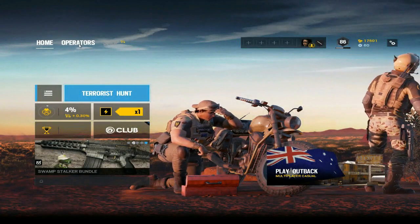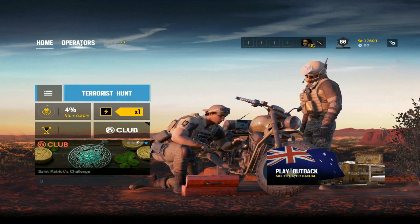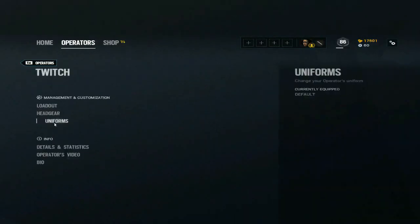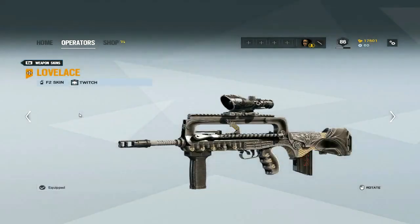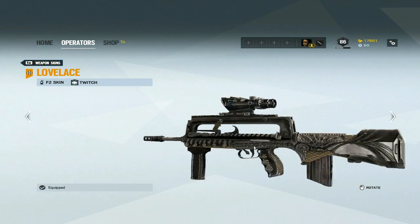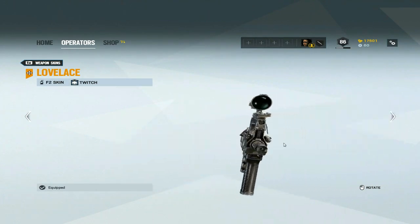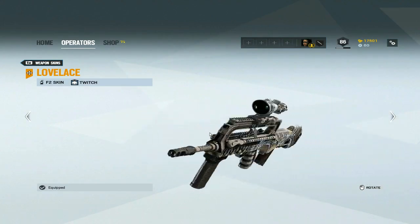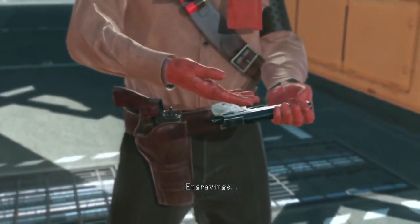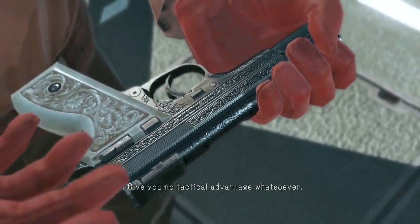What's up, the PocketStriker here, and I'm gonna be showcasing the new legendary weapon skins. One of them is the Lovelace — it's a skin for Twitch's F2. Here it is. It's a legendary skin, I got it last night, and it looks pretty plain. There's a lot of engravings; it's not really a skin, it's just engravings. But as Revolver Ocelot once said, engravings give you no tactical advantage whatsoever.